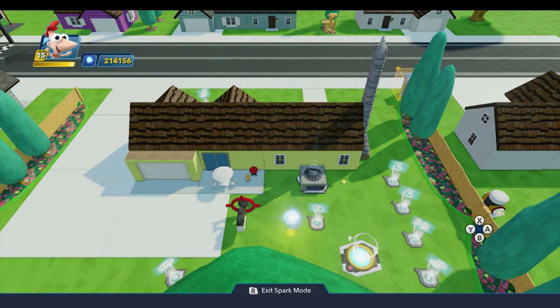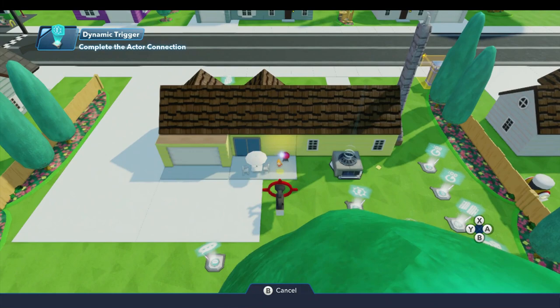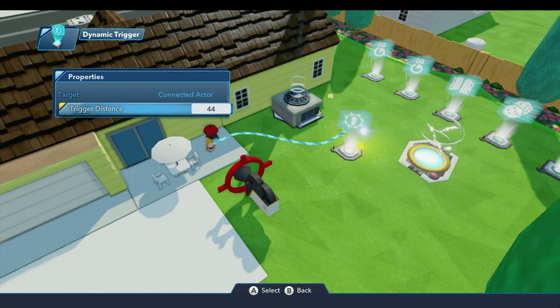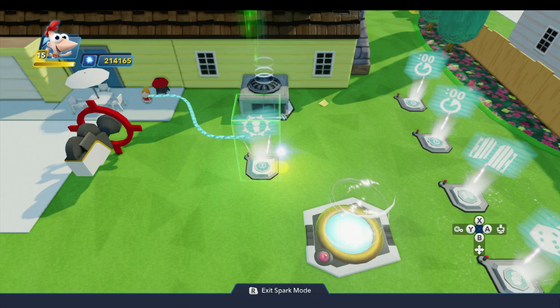The first thing we're going to do is hook up our dynamic trigger. Open the logic menu and do a new actor connection, connecting this to Candace. She will be the actor for the dynamic trigger. On the dynamic trigger properties, the target is going to be the connected actor, and for the trigger distance I'm going to set this to 44. That creates a 44-unit-wide radius — basically an 11-block radius around Candace.